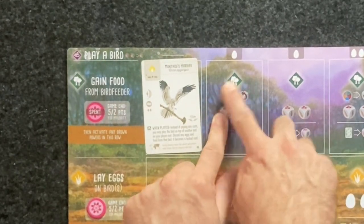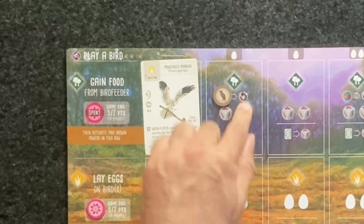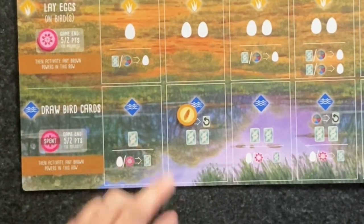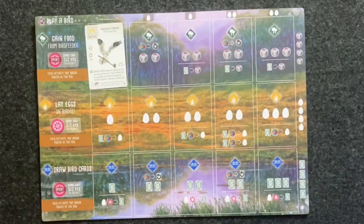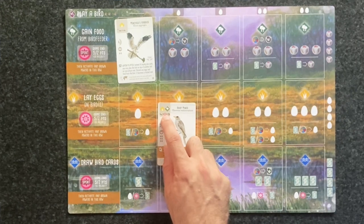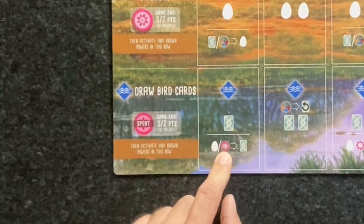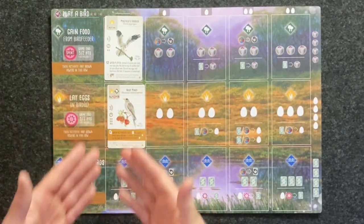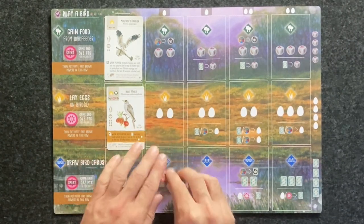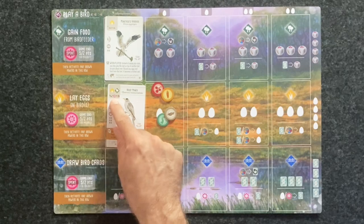There is a new icon in this expansion that means you may use any food — it could be nectar, a rat, or anything — in order to reset the bird feeder tray. There is another new icon where you could use any food, such as nectar or wheat, in order to reset the tray of birds on display. If there is ever a nectar icon on the board or on a bird card as a food cost, you must use nectar to satisfy that cost. However, the game rule that lets you discard two of any type of food to convert to one of another type still applies to nectar.